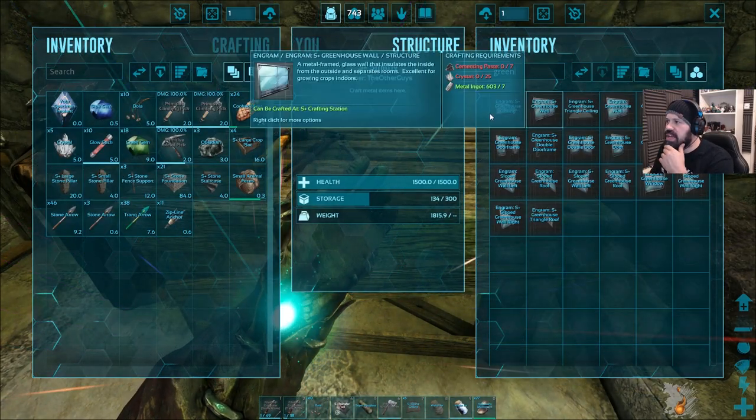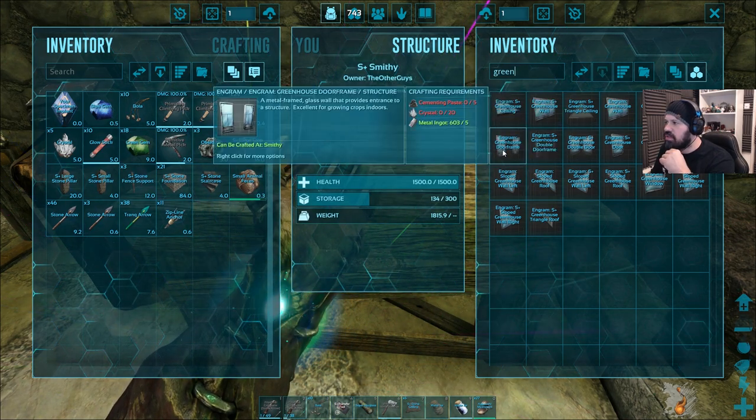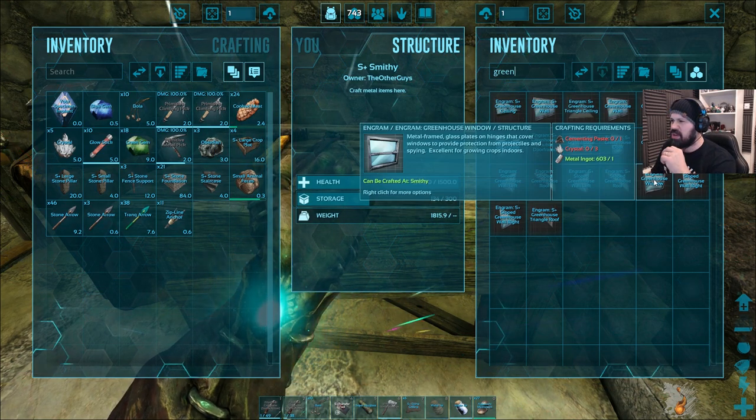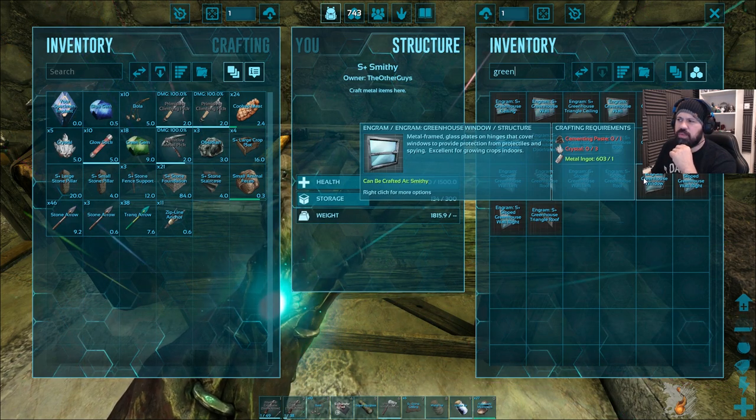Yes — greenhouse walls are in the smithy. There are different types: greenhouse wall, greenhouse door, greenhouse door frame, and — wait, a greenhouse window?